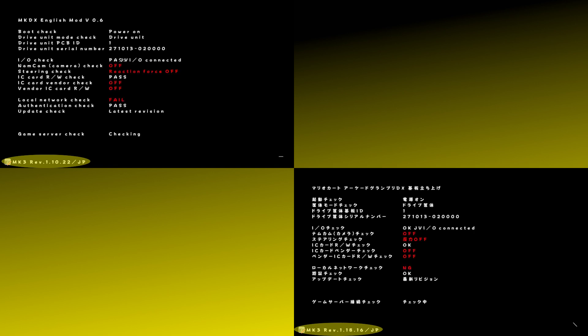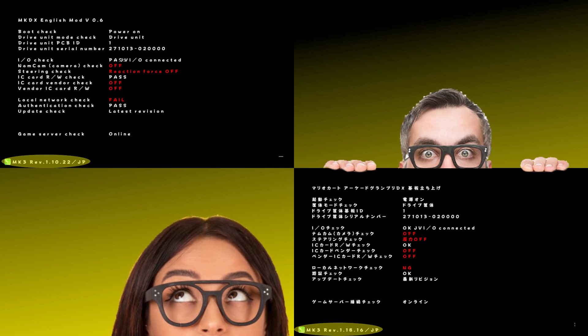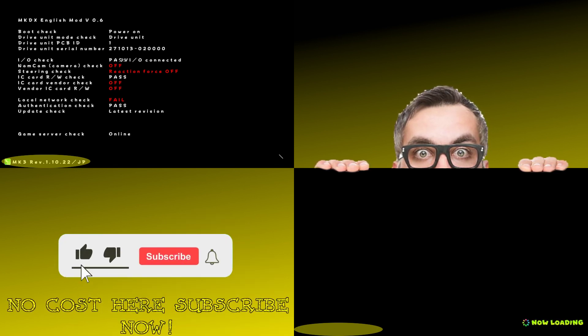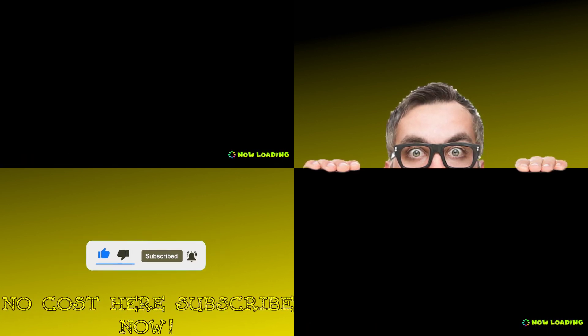As of making this video, there are two versions of Mario Kart Arcade GP DX: version 1.10 and version 1.18. Version 1.18 was until recently behind a subscription wall, but was recently released from that and is now available to be demoed by the masses. Of these two versions, we'll be starting with 1.18, as this version recently became available.